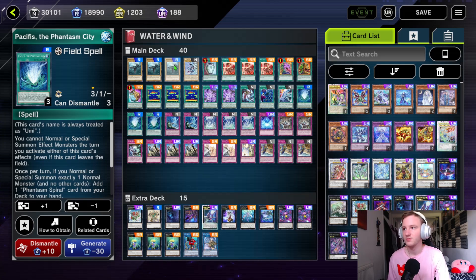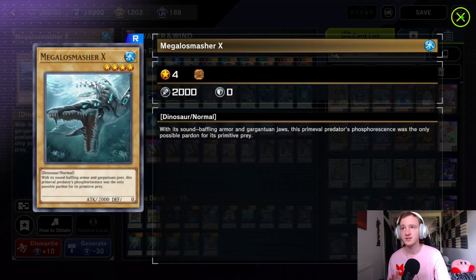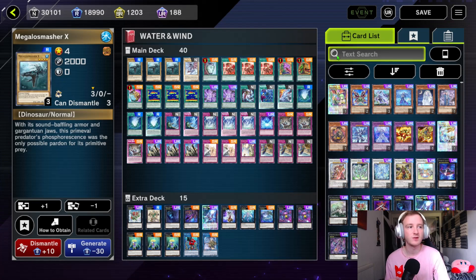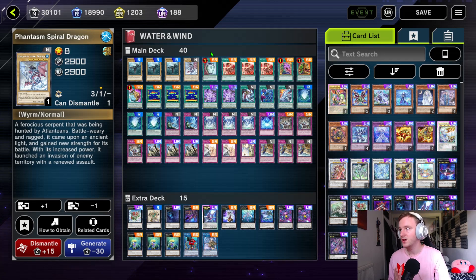Let's go through the cards. We have three Megalosmasher X — awesome name, basically just a big water monster at 2000. You can play some other ones as well like Space Mumbo, but I found three was enough. We have one of the only big dragon boys — Phantasm Spiral Dragon. You can special summon him off a lot of the equip cards. I was tempted to run more than one but honestly he's just a brick and you're not often OTKing with this deck anyway.